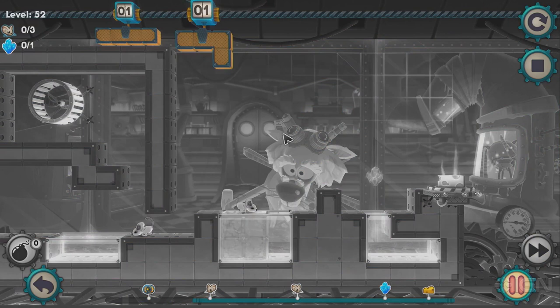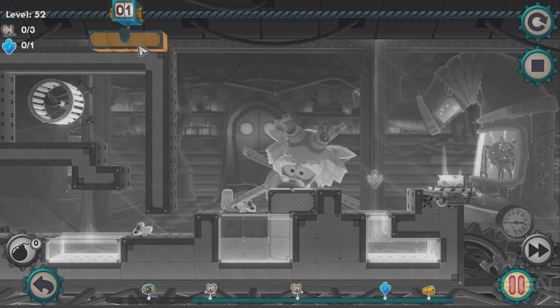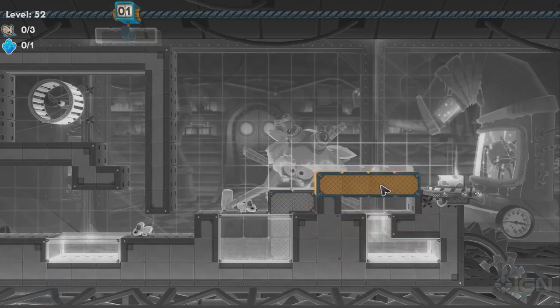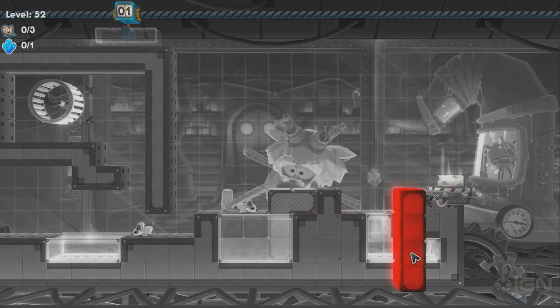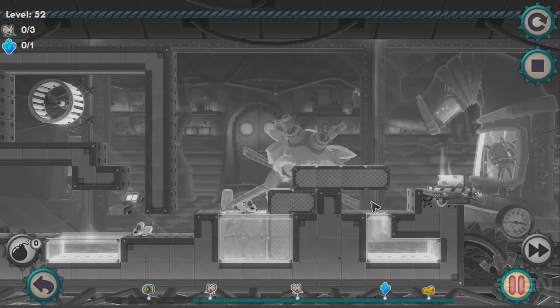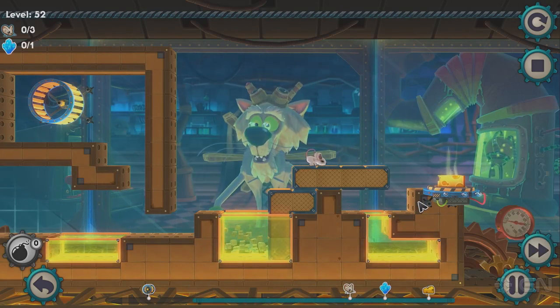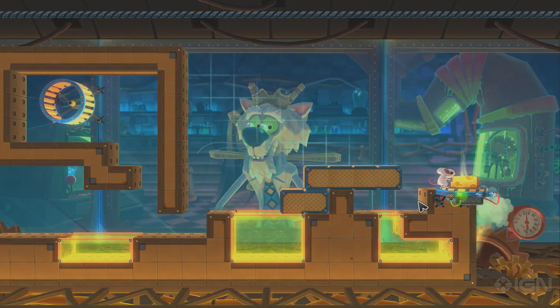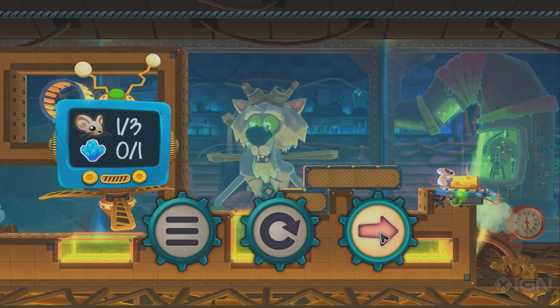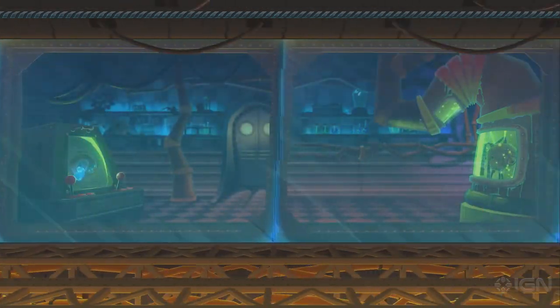At least this one mouse looks like he's going to make his way over here. You just need at least one mouse to get to the cheese to pass the level — only one needs to make it. So he's going to be our lone survivor. Hopefully he'll make it over here. We're not going to get a shard, but let's see how that works out. And he made it! So we'll get credit for this level. But we won't get all the shards. That's too bad. But we saved a mouse.